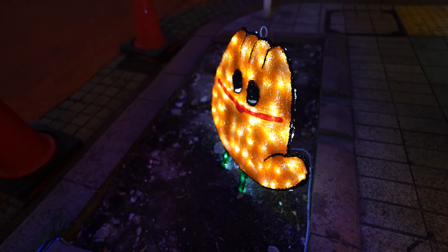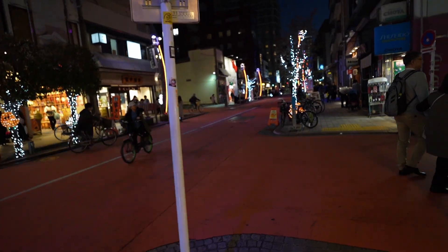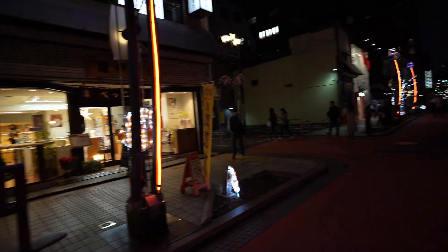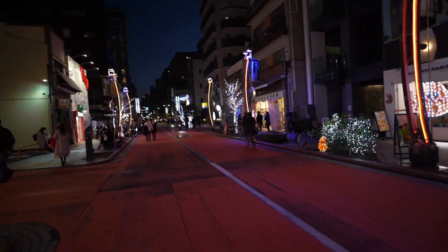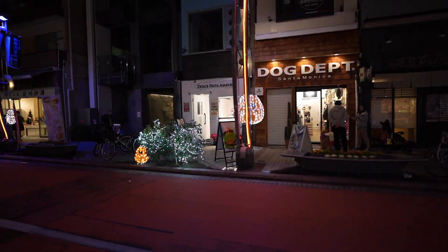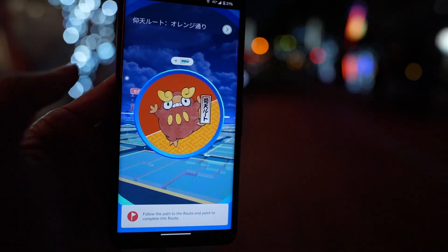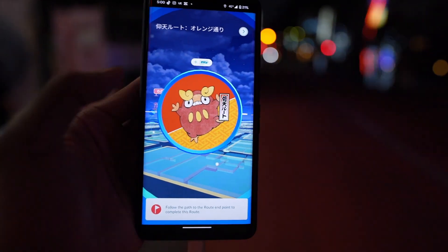I've ended up with a Pikachu hat. I'm trying to figure out how to get all the routes and I think I need to get away from this area, which is sort of sad. I want to spin all the stops and get those little images. This street is full of orange lights — it's beautiful, orange everywhere. I wonder if there's any significance toward that. It's like Halloween but not.